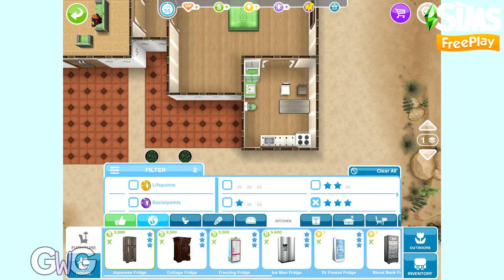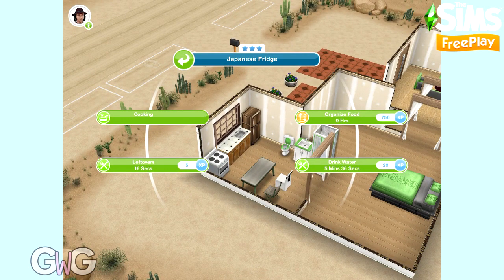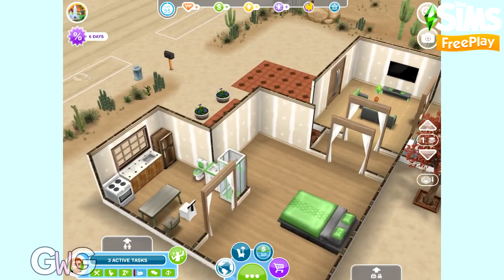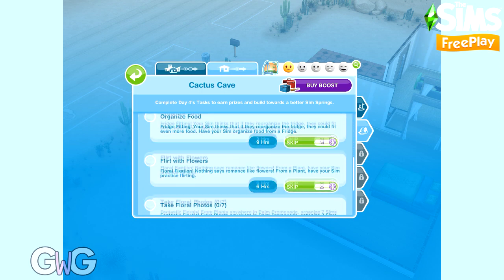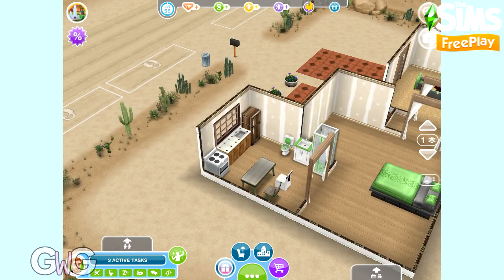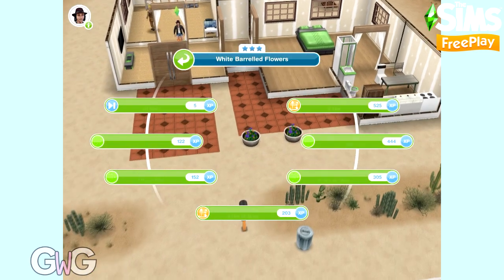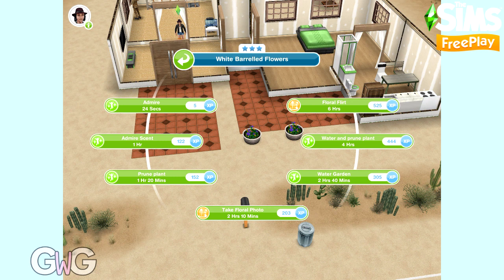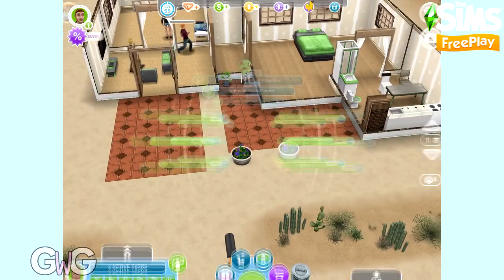Next is organised food — select this option on a fridge. I currently have a two-star fridge, so I'm going to replace it with a three-star one from the kitchen section. A non-inspired sim takes nine hours; an inspired sim takes eight hours 33 minutes. Next we have flirt with flowers — you can find this option on a plant. An inspired sim takes five hours 42 minutes; a non-inspired sim takes six hours. You can also find the take floral photo option on a plant — the final task for day four. Seven sims can complete this at the same time using seven different plants.